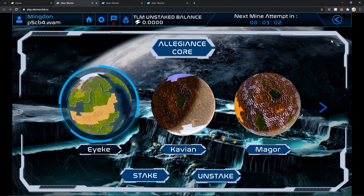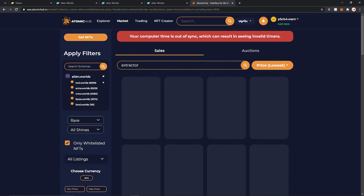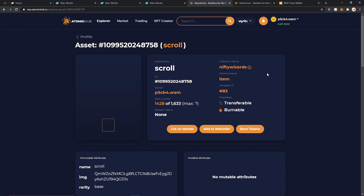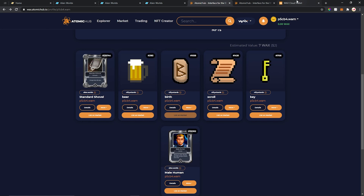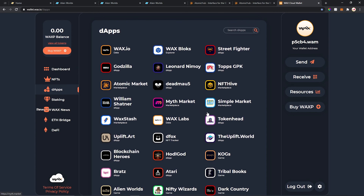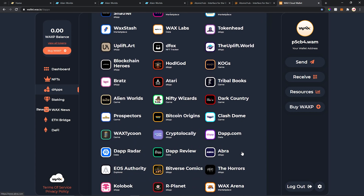Guys, this is free money, free NFTs. After that, you can go to Atomic Hub, which is an app for WAX. There you can check items to buy and check what's in your inventory. These are my items for Alien Worlds and also for another game here called Nifty Wizards. You can also see here on WAX Cloud Wallet — they have a lot of apps so you can check it out and earn NFTs and also many different tokens and coins.